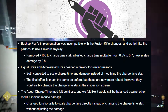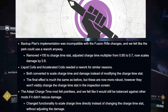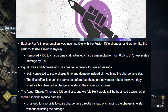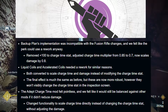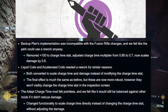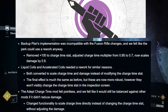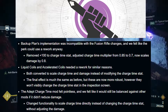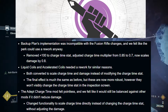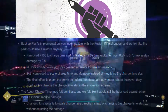Bungie changes a few perks for fusion rifles and linear fusion rifles. Backup Plan has been changed — it removes the plus 100 to charge time and adjusts the charge time multiplier from 0.85 to 0.7, and now scales damage by 0.8. Liquid Coils and Accelerated Coils have both been converted to modify charge time and damage instead of just the charge time stat. Bungie also makes changes to the Charge Time Masterwork mod, saying it felt pointless; its functionality has been changed to scale charge time directly instead of changing the stat without adjusting the damage.